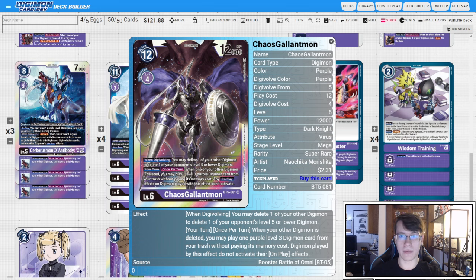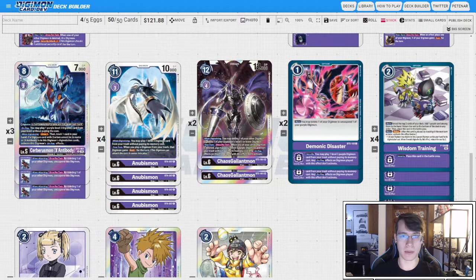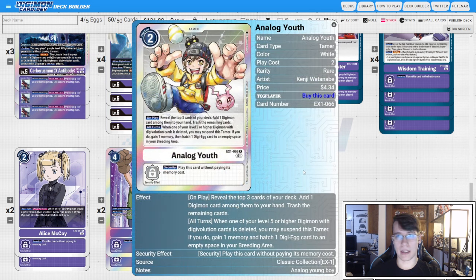Two copies of Alice — more for Chaos Galamon, but also helpful for Anubismon because if you delete another level three to go into your Mega for zero, you trigger the Black Growlmon Security +1, so you're already ready to swing for two checks at 12K or 13K going into your stack. Two copies of Matt Ishida because we discard a lot of cards with Gizmon — we get our memory back and stay at three, which is really helpful. Only two copies of Analog Youth because there are a lot of non-Digimon cards in the deck and it feels bad to mill them, but getting cards in trash is very important.